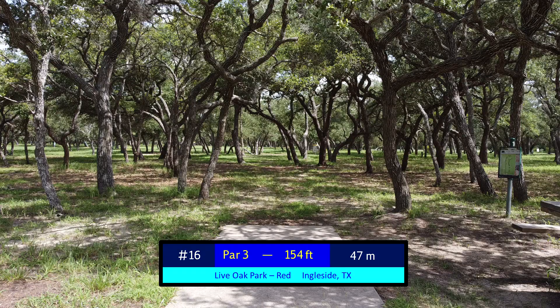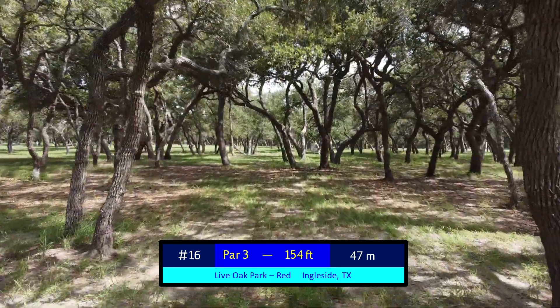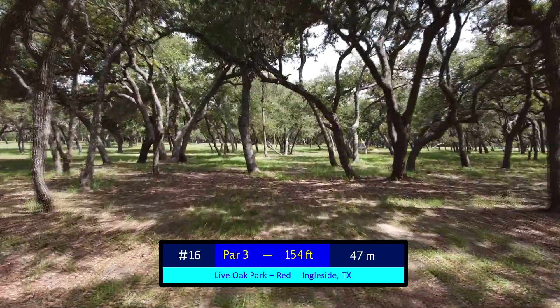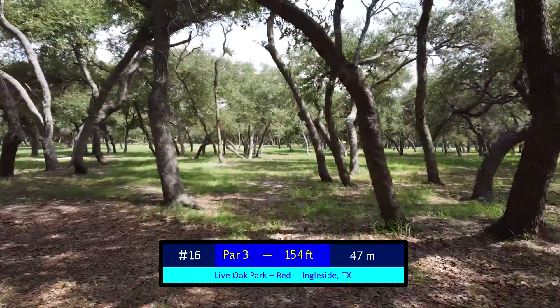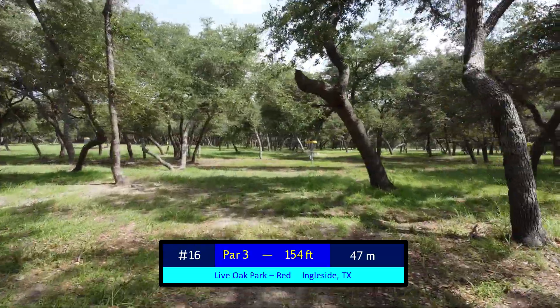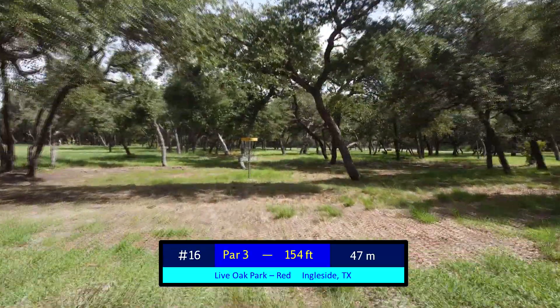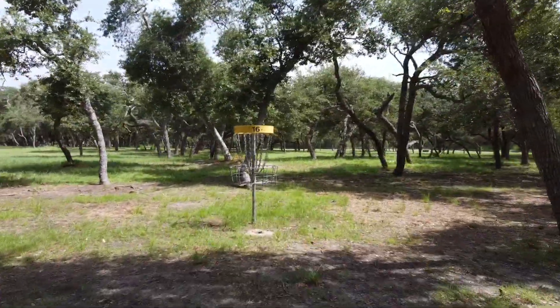Hole 16 is one of my favorite holes at Ingleside Red, and it favors either a forehand from a right-handed player or a backhand from a left-handed player. It's only 154 feet, but tends to get a good amount of ground play, whether it be flares or whatnot. Once you get through this initial gap, you tend to flare toward the basket. There's not enough grass to really catch you generally, and it's a great, pretty opportunity in general.